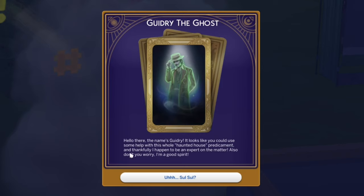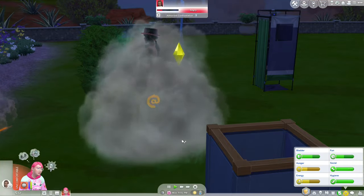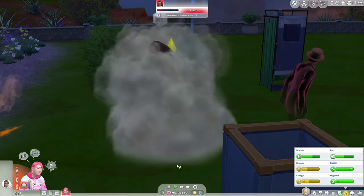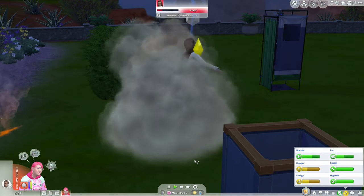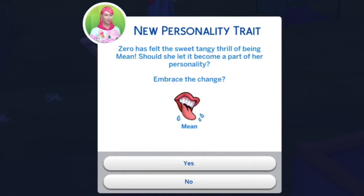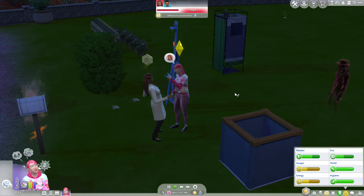This guy's a conspiracy theorist. Who do I want to try drowning? I'm not sure they'll have enough time to pass out in the pool but I guess we could try. We're fighting her. Oh there's Gidri! 'Hello there, the name is Gidri. It looks like you could use some help with this haunted house predicament — I happen to be an expert. Also, I'm a good spirit.' He appears right as I'm making an enemy out of someone.